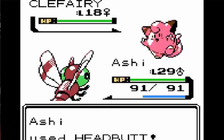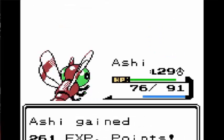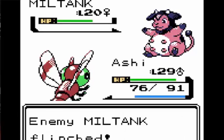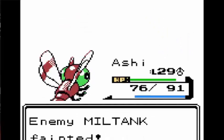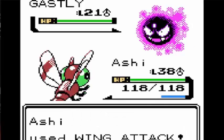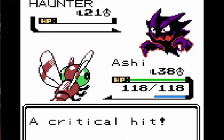Next up was Whitney, who was surprisingly easy because I had Headbutt, which was the best move in this game surprisingly. Because I was super fast, I could just outspeed everything and flinch everything, like this Miltank who couldn't even get a hit in. And it could do a lot of damage to me if it actually used Rollout.